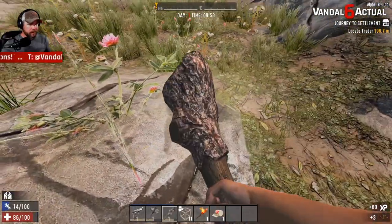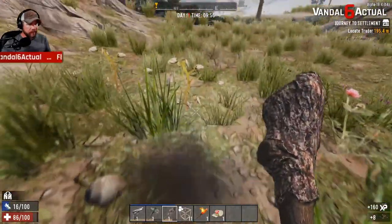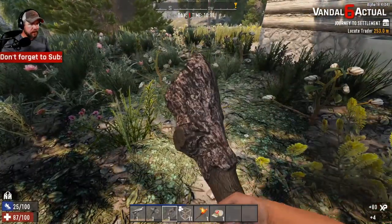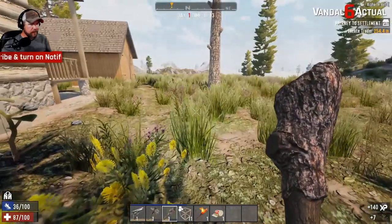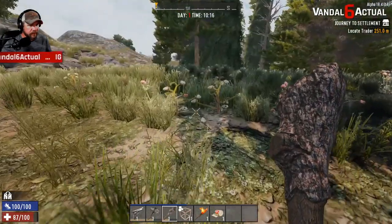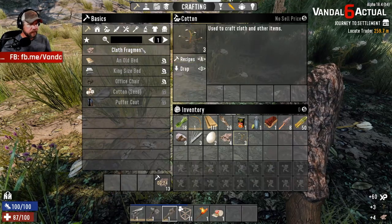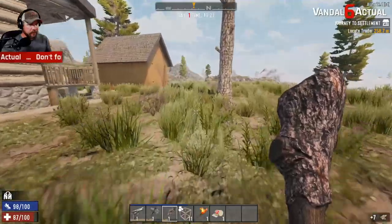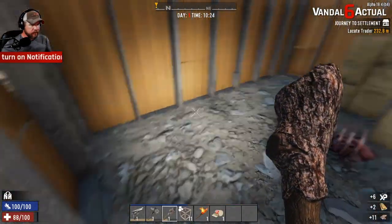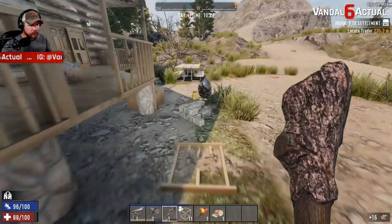I'm happy we found the temperate biome here. We can take this cotton — I can get 20 of these, make a stack of 10 regular bandages, not healing bandages, but that way we can avoid using our first aid bandage too soon. Unlike the first time through this, I'm going to edit out most of the combat leading up to the horde night. We're going to need a whole lot of wood because we don't have a lot of other resources, and we need to fortify that water tower enough to stand up to a horde.